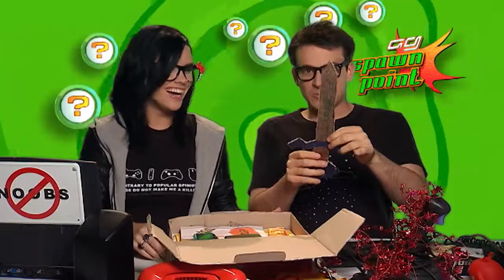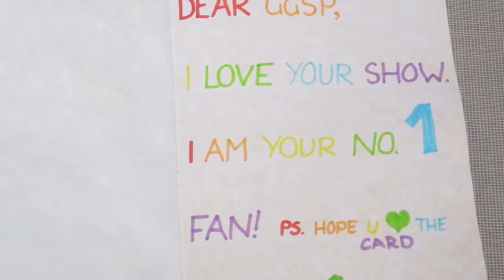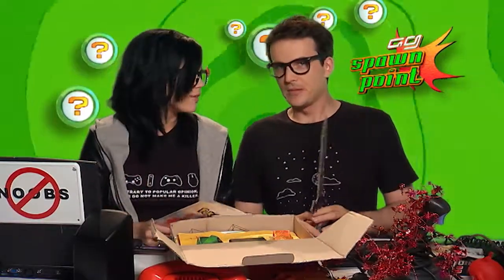What's in the inbox this week, Hex? Well Bajo, today's a bit special because we've received this awesome package from the Pembertons, who are a whole family of Spawnlings. Check it out — it's a Master Sword! There's a Pokemon card and a drawing inside. The letter reads: Dear GGSP, I love your show. I am your number one fan. P.S. I hope you heart the card. Thanks, Noah. And we do heart the card. My favourite game is Animal Crossing: Let's Go to the City. What's yours? That's always the hardest question to answer. I'm going to pick my favourite game from the 90s racing games, and it's Rock and Roll Racing.